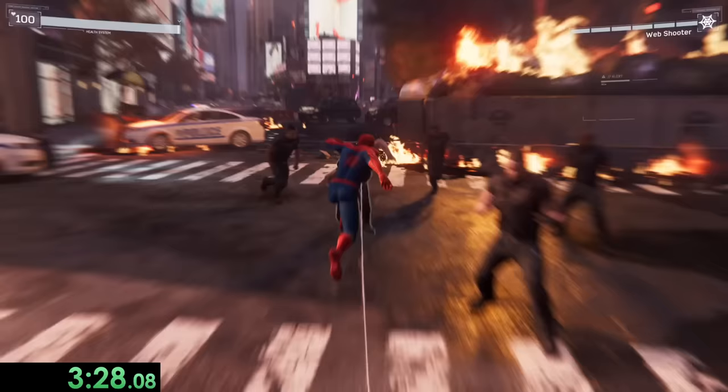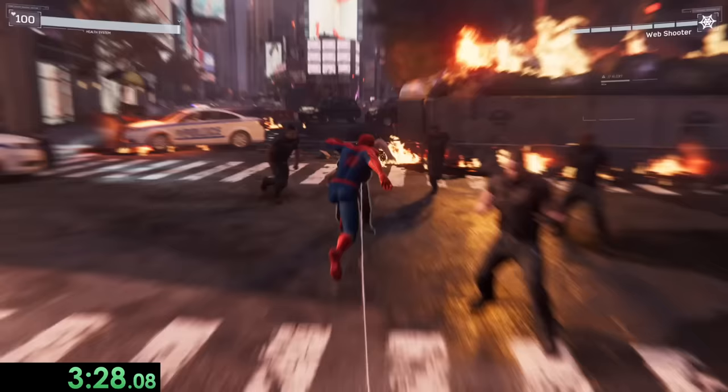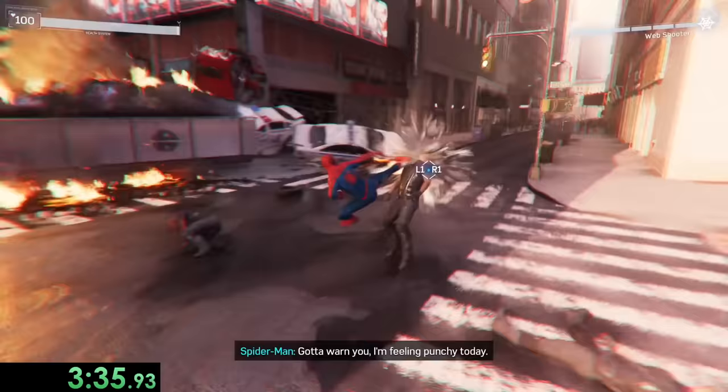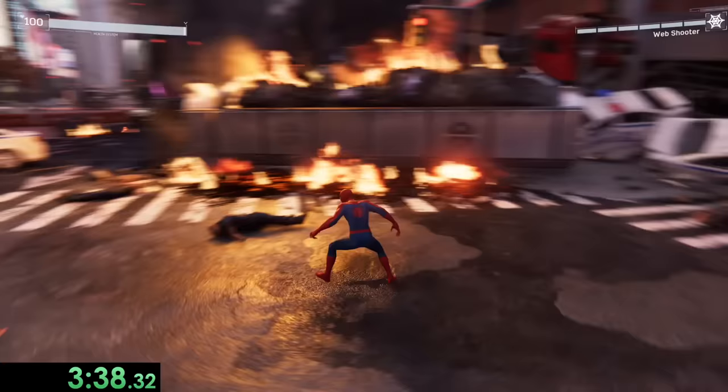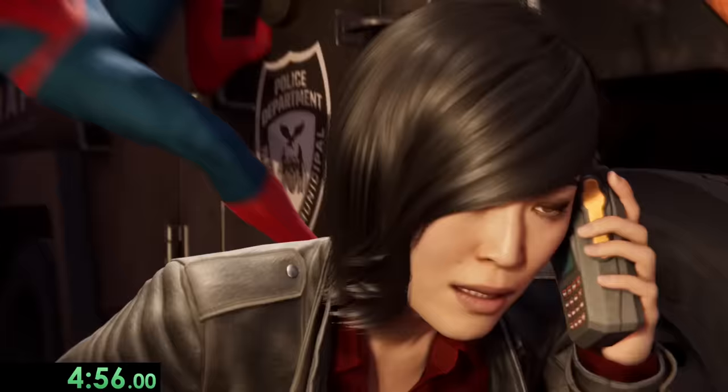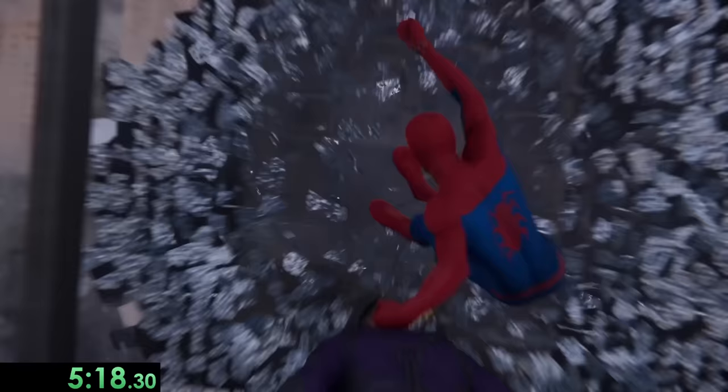So we start swinging to his tower. Once we make it to our objective, we need to fight some goons. The objective during pretty much every fighting sequence is just defeat the enemies as fast as possible, which only takes a few hits per person. Right now the fighting is pretty simple, but we'll get more advanced as we go through the game. After that, we can swing over to Fisk's building, talk to our police friend Yuri, go into the building, and do the first major glitch in the game.